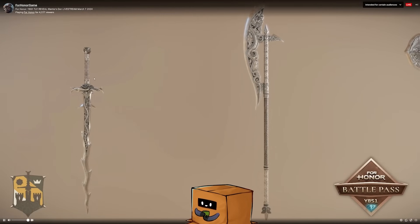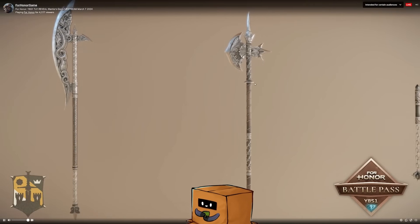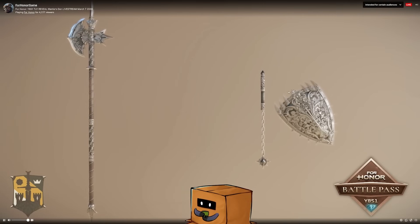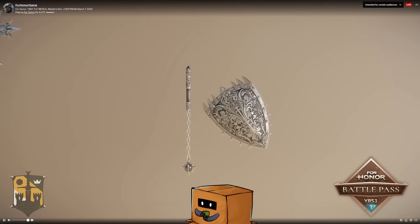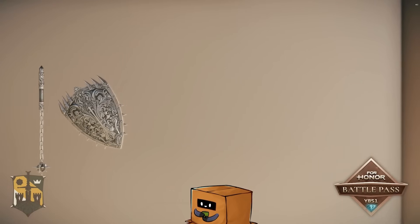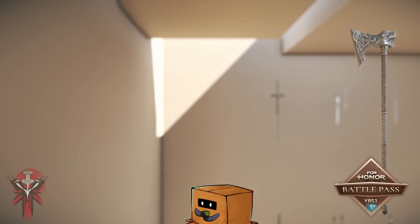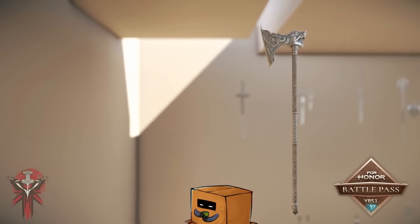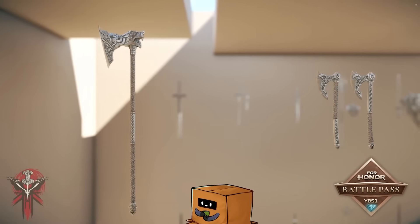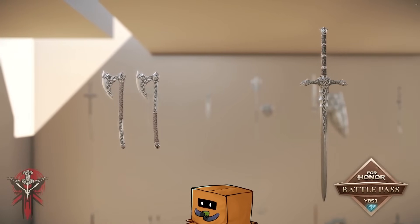Holy shit, look at this sword — that's a Warmonger sword. This Griffin blade is insane, this halberd is insane, I'm freaking out. That is the best Conqueror shield I've ever seen — I love how they zoom into it. This is nine bucks worth of content right here. The Raider one — that's honestly not bad. I think I'm gonna buy it, 100%, no cap. Zerker's is pretty mid though, not gonna lie.